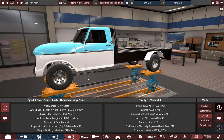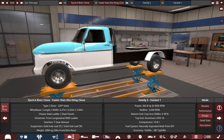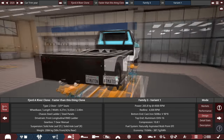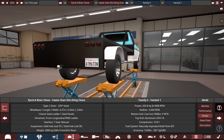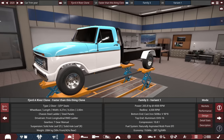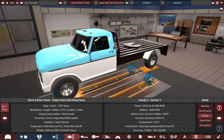Another big one is weight. How much does this thing weigh? 2,084 kilos — that's not bad for a big truck. The body is all steel and that kind of thing. All fixtures, so it's not coming off anytime soon. However, we might be able to shed some weight in other areas.